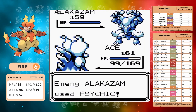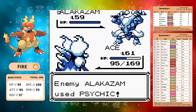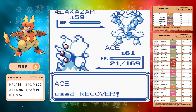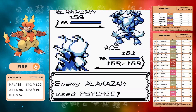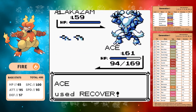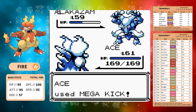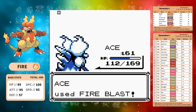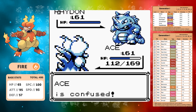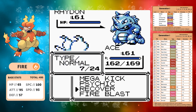Coming back to the rival as Champion — Alakazam will do big damage with Psychic. We still have Mimic and we could Mimic Recover, which is going to be the safer play. Using Psychic doesn't take us out — around 70 damage — and Recover covers a lot more than that. When Alakazam uses Reflect we can use Recover to get back to full HP. We really hope we don't get special drops. Because of Reflect we need to use Fire Blast to take out the Alakazam.